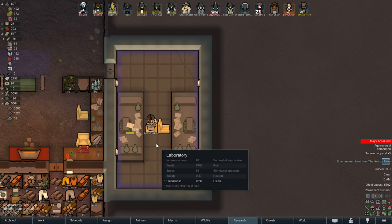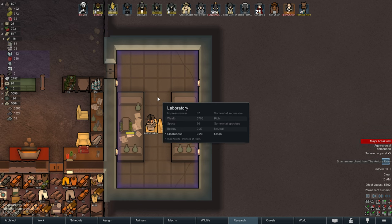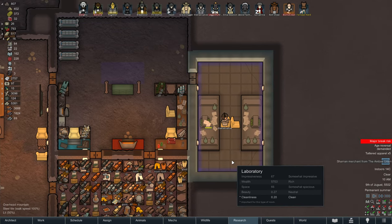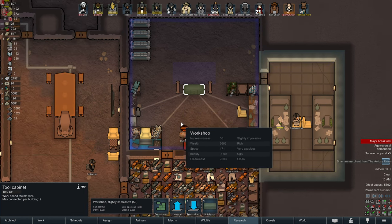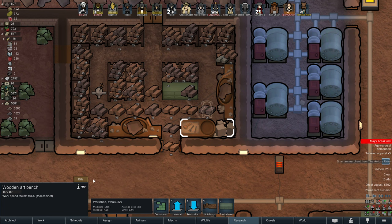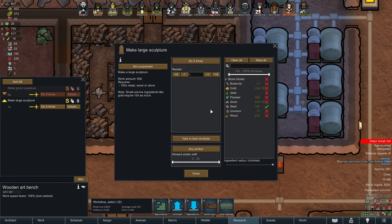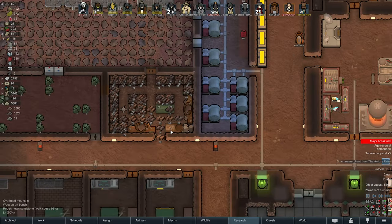What does this room look like? Somewhat impressive, rich, spacious, and neutral in beauty. We just need a little bit prettier — what do you do to prettify this place? Just a piece of art, right? Don't overthink it. The tool cabinet does absolutely nothing for your research area. So I guess we'll commission a piece of art — one large sculpture. We'll make it out of sandstone, we have so much of it. Built two of them — get on it! We'll put another one in the middle so people working over here have something cool to look at.